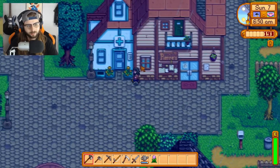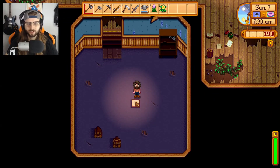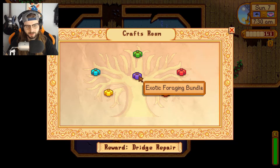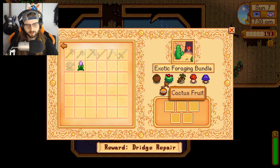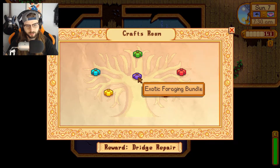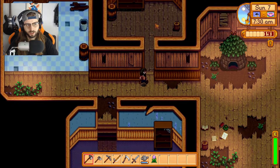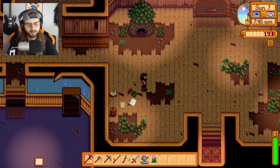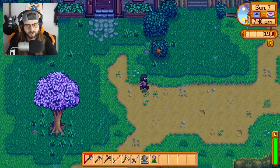I don't wanna do that. Where am I going? The community center. I'm vaguely remembering — I know that you have to collect things, but let me see. Spring. Bada bing, bada boom. Easy — I already had that. Wild horseradish, leek, and dandelion, and that'll repair the bridge. So I'm gonna try and find those things today as well. And then there's other things — what's the construction bundle? 200 wood, 100 stone, and 10 hardwood. And then there are crop bundles eventually, I think. I think I remember that right. Jeez, it's been a second.